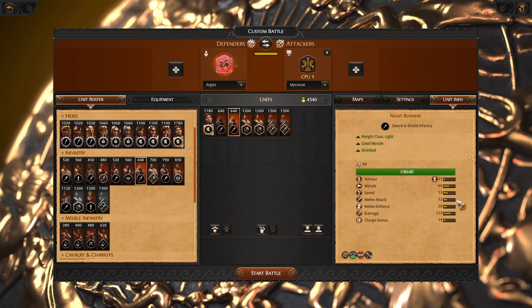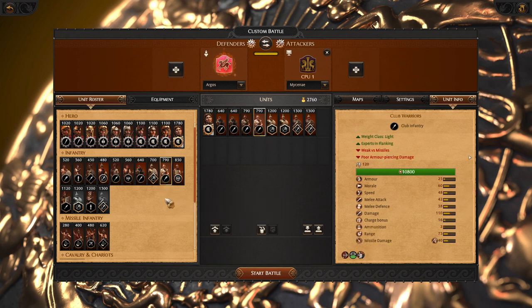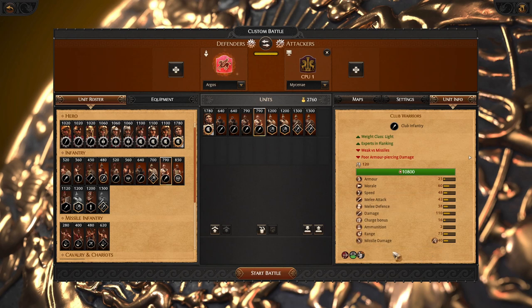They might be very weak in dueling, but we are not going to duel — we are going to flank with them. And with flanking we can also always bring the very reliable Club Warriors. They have solid stats, solid performance — totally worth it.